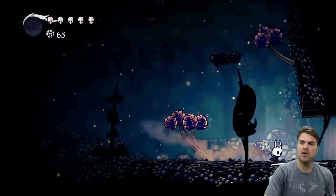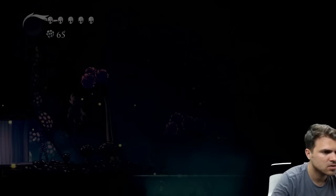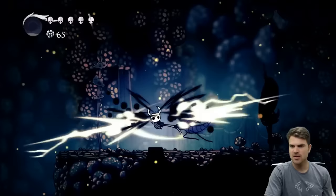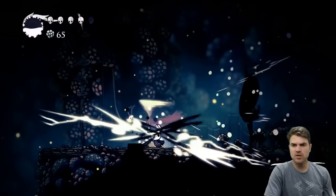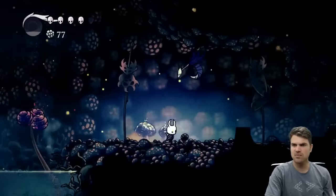So now we're gonna go to the right, and just a quick reference for the map. We're gonna press all the way to the right through this room - watch out for these guys. There's really not a whole lot of benches in this area, so it will take a little bit to get to where we need to go. But we're gonna just keep pressing on to the right.